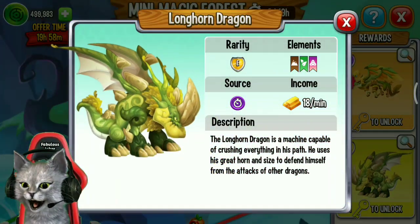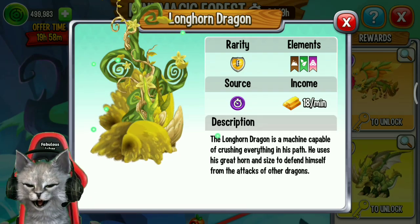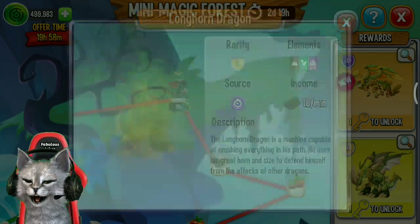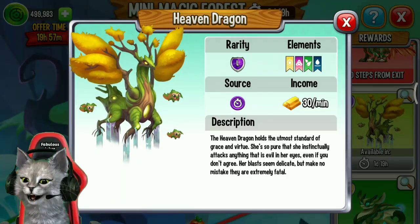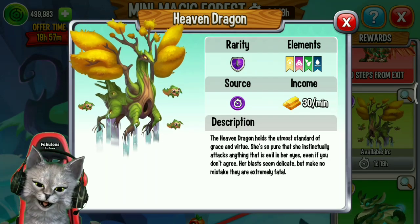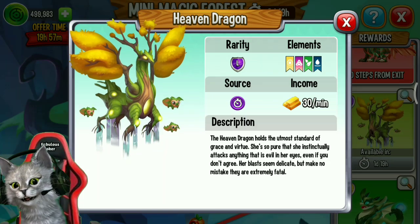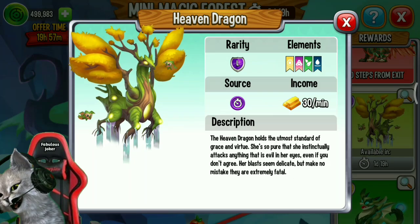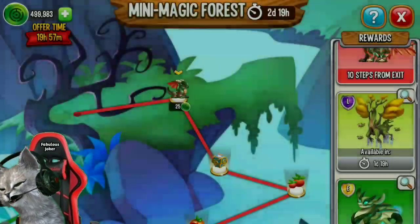The last dragon you can get in this event is Longhorn Dragon. Longhorn Dragon is an epic dragon with 3 elements — natural and pure. And there will be a new limited pet dragon called Even Dragon, a legendary VIP dragon. It has 4 elements: pure, nature, and water.